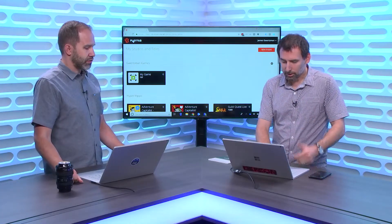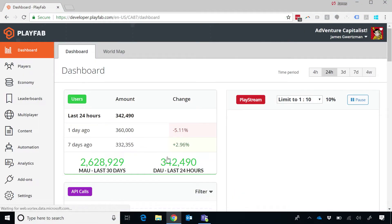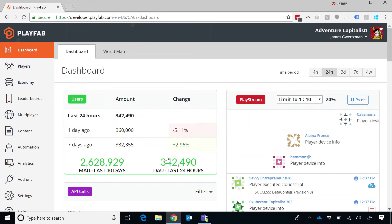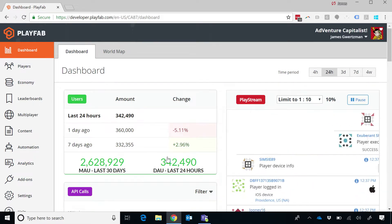So what can I do with PlayFab, and how do I get started? I'm going to take a game that's live on our platform today called Adventure Capitalist. Is this a real thing? Real game, live today — it's a mobile app. They have iOS, Android, Xbox, and Facebook — a bunch of platforms.